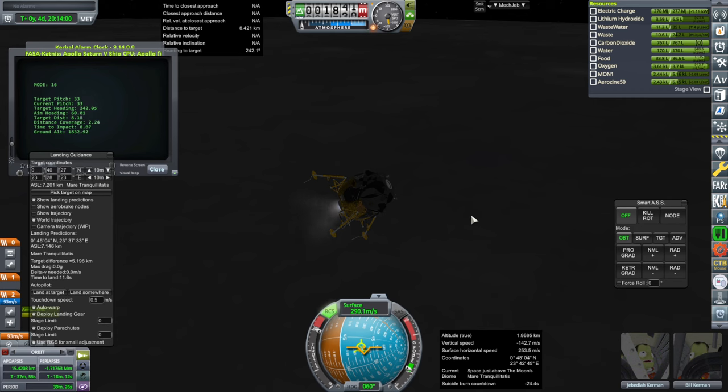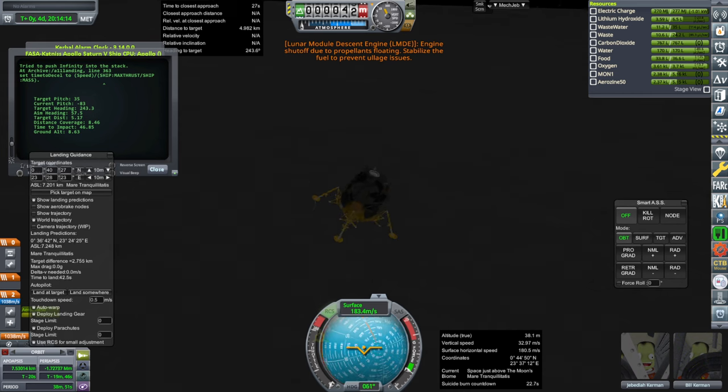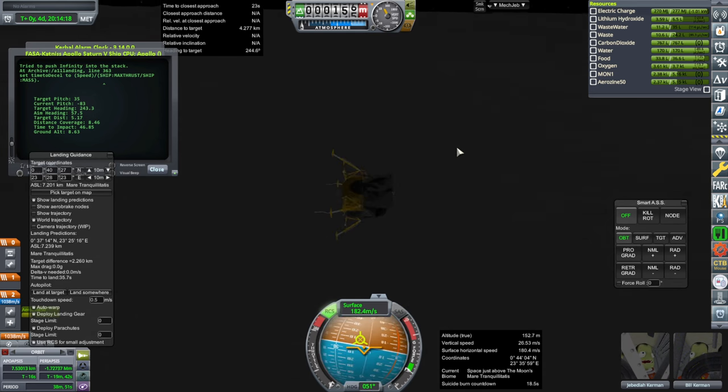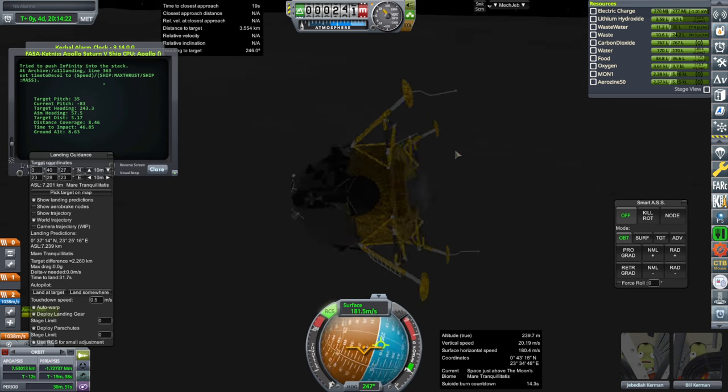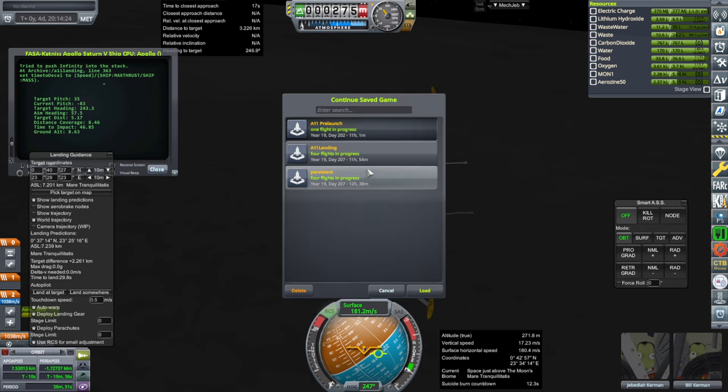It's gotten negative on the suicide burn countdown, so I really hope it knows what it's doing. Something went horribly wrong — it's doomed. Let's not do that. I've got to load the save and land it manually instead.